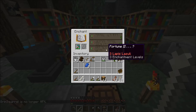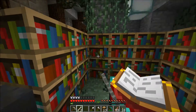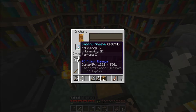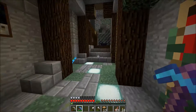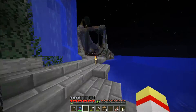So what is our thing? Is that better? That's 30. Fortune 2 is what we're going to do — we'll take it. Alright, that'll be fine. Efficiency 4, Unbreaking 3, Fortune 2. It's not perfect, but it's definitely not bad.